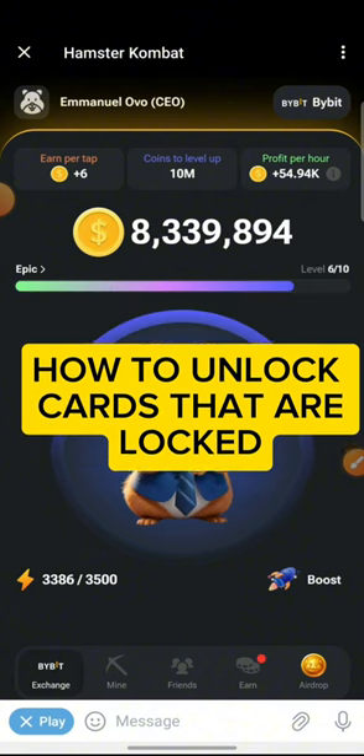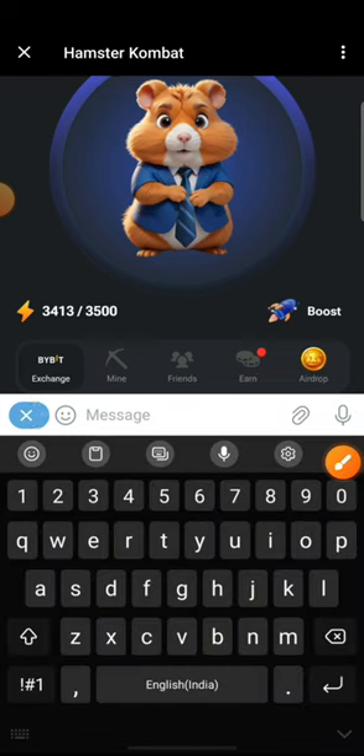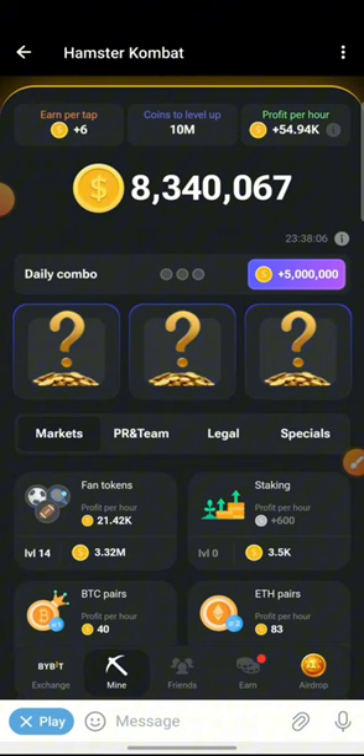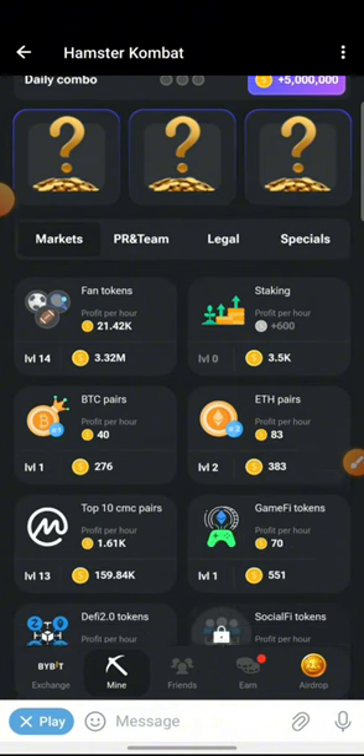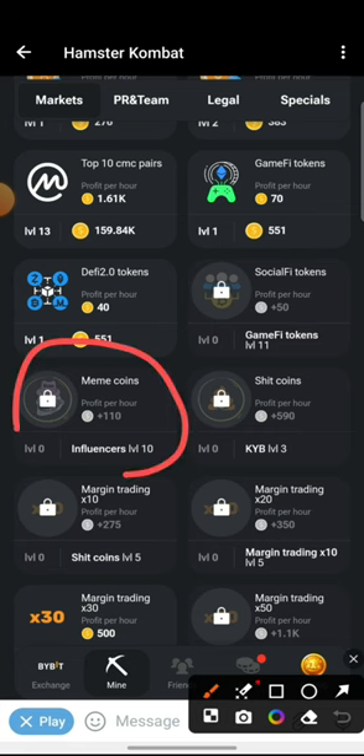So as always, click on the mine to take us to the mine center. Now that we're here, today's example or walkthrough — we will be using the Meme Coins card.